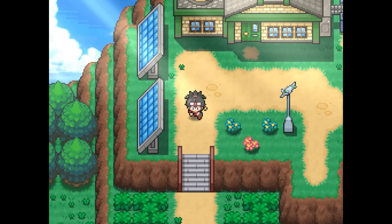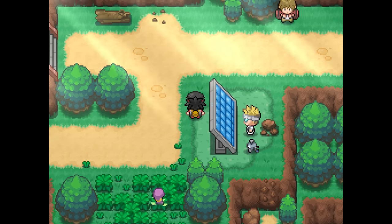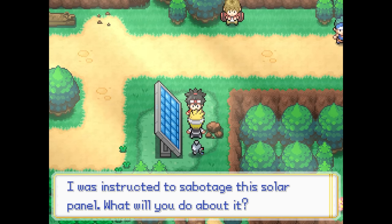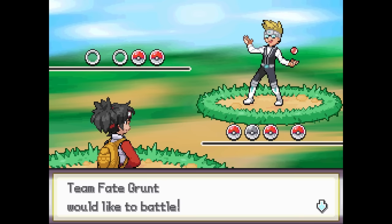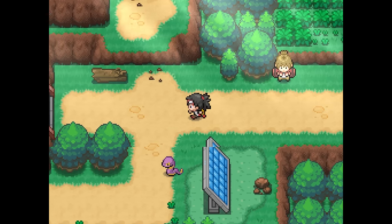On our way there, we end up catching a Nidoran, which we nicknamed Nick. Then we locate the troublesome solar panel, where we find this cyborg wannabe in the process of sabotaging the panel. This is our first encounter with the futuristic lame-os, Team Fate. We defeat the grunt and fix the solar panel, which restores the power.